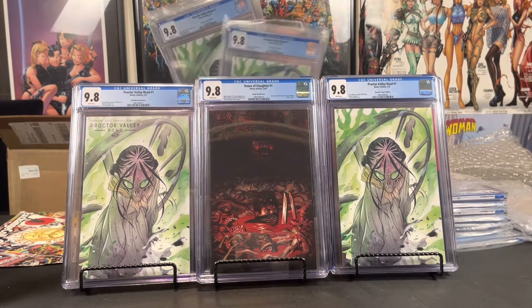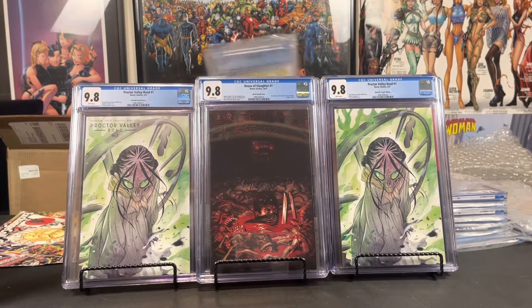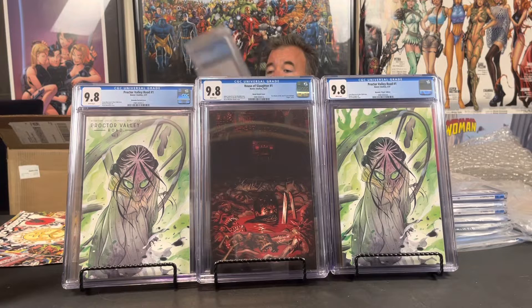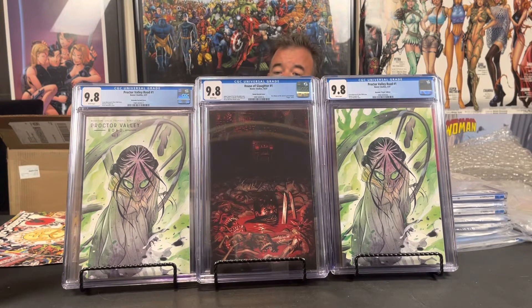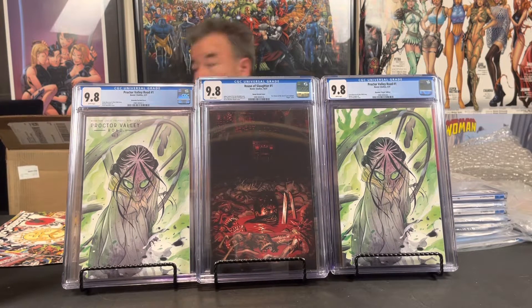Two more Momoko virgin Proctor Valley Roads — make that three more. And another Frism one-for-100. That is first box down.